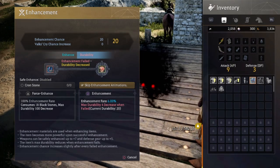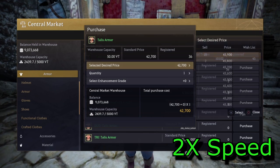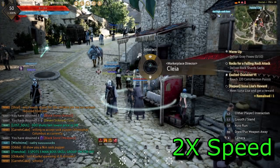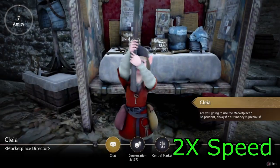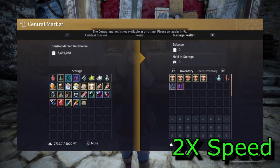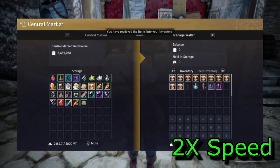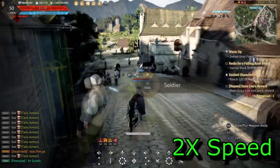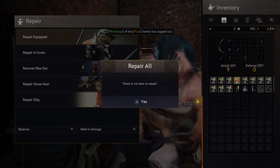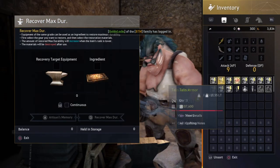I got 20 fail stacks pretty easily — this armor piece is cursed. In the next clip I'm actually preparing for a 30 stack, so I went ahead and preemptively bought a whole bunch of Talis armor — I usually buy 10 at a time. I'm pretty confident I can keep going on this plus 14, so I run over and do a full repair at the blacksmith.